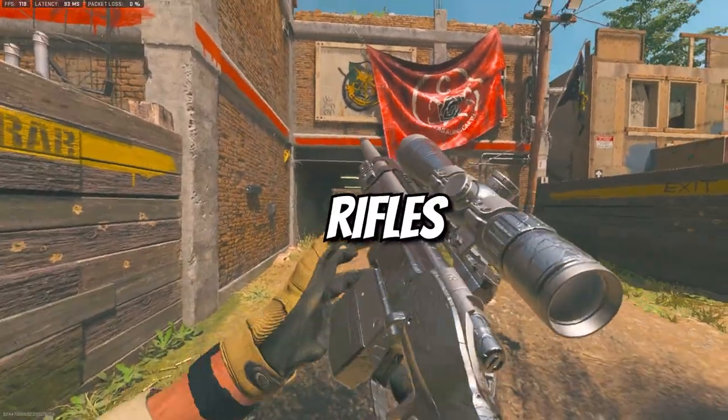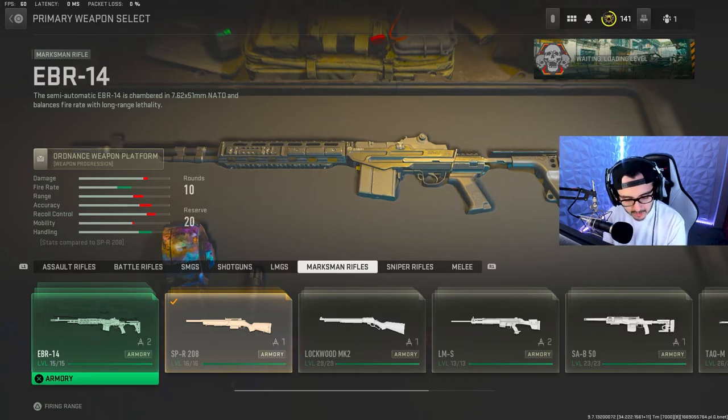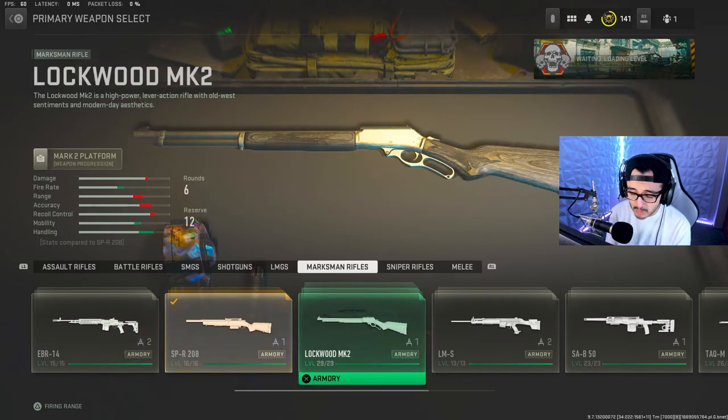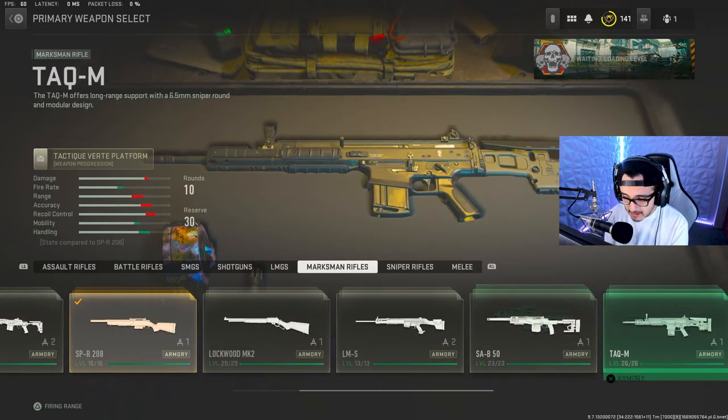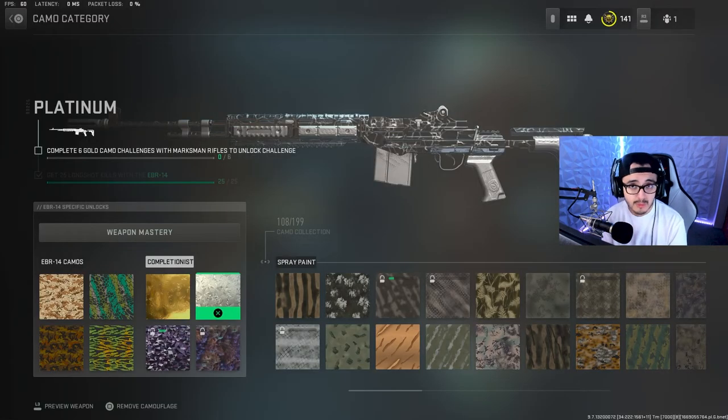Platinum Marksman Rifles. Let's get straight to the point. The Marksman Rifles we got are the EBR, SPR, Lockwood MK2, LMS, SA-B50, and the TAC-M. So the Platinum Challenge: you have to get 25 long shots with each Marksman Rifle.